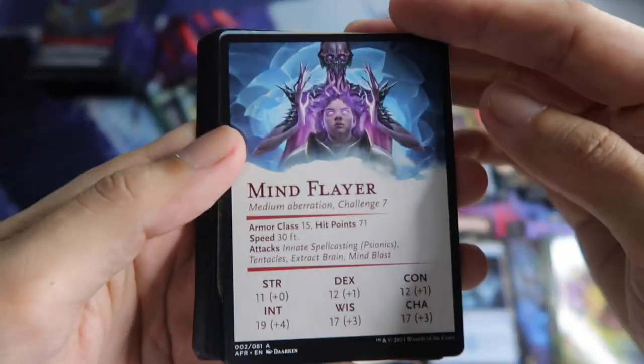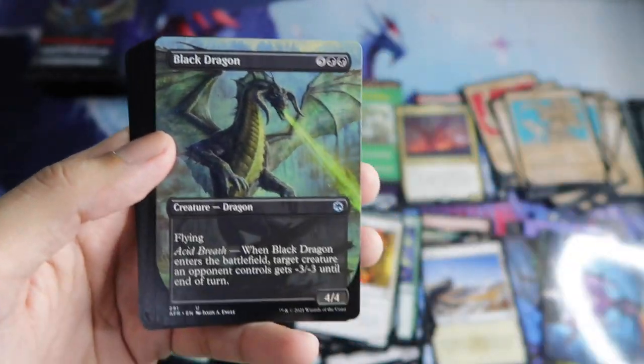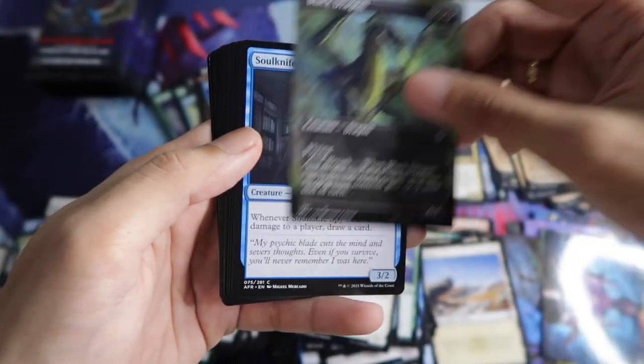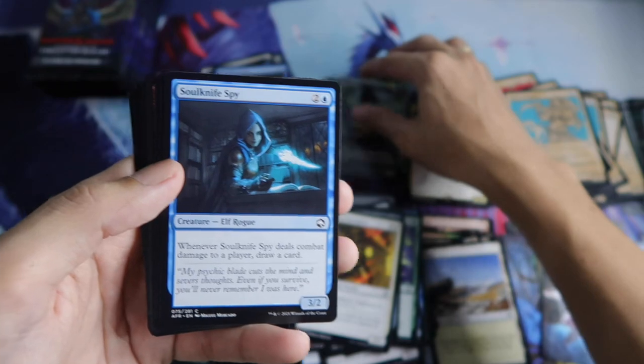This is Mind Flayer Heart. Then a Black Dragon, Black Dragon in Borderless — nice.